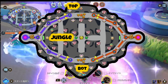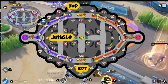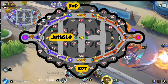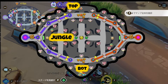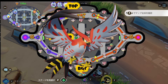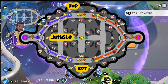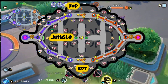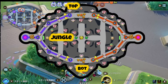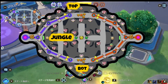Now for the jungle — usually in MOBAs there is a middle lane, but in Pokémon Unite there isn't really a middle section, so we have a jungle section instead. The jungle is where you find a lot of wild Pokémon that give a lot of experience. You usually want to use a Speedster Pokémon because with a Speedster you can quickly kill wild Pokémon, move on to the next, and then assist the top or bottom lane if they need help before returning to the jungle.